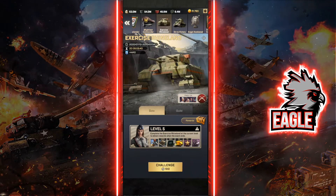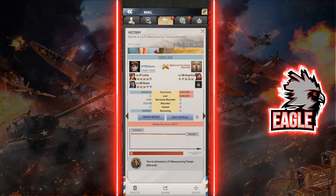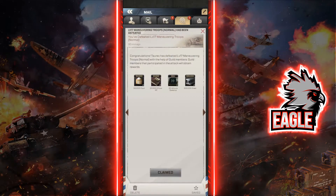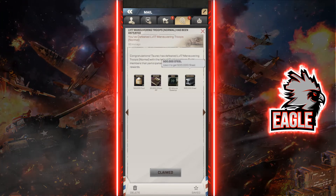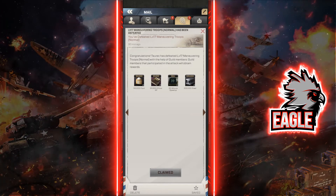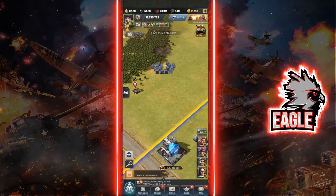Before I forget — here is one of the rallies that was launched on level 17 maneuvering troops, and these are the rewards I got just by participating: 150k food, 500k steel, experience, and some speed-ups. Super sweet rewards, and you might get even better rewards the more you help out your guildmates.